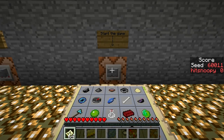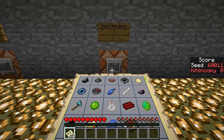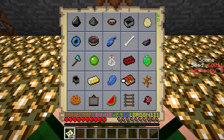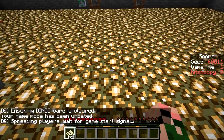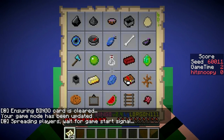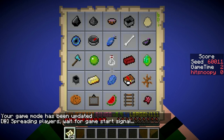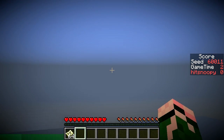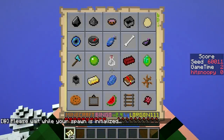Hello, this is Hitsnoopy and I'm playing some Minecraft Bingo, and this time the sheet is 6011. Let's get it started. As Brian mentioned in this video, the topmost row is one very doable row, so I'll probably go for that, but not to forget the other options.